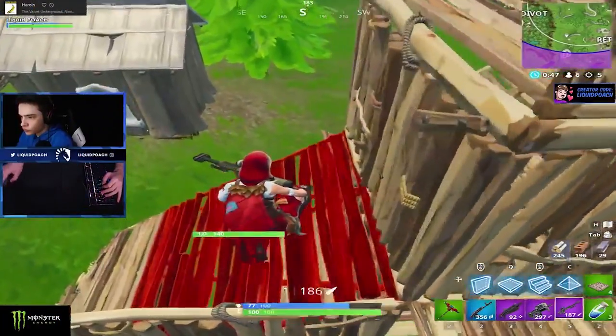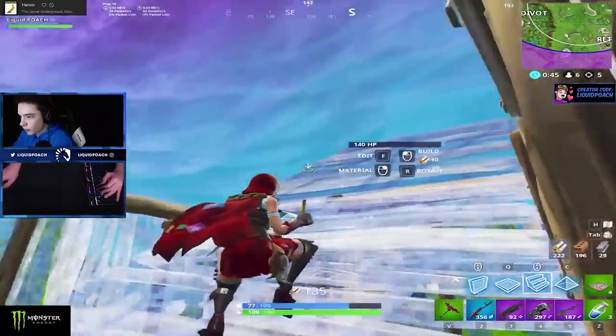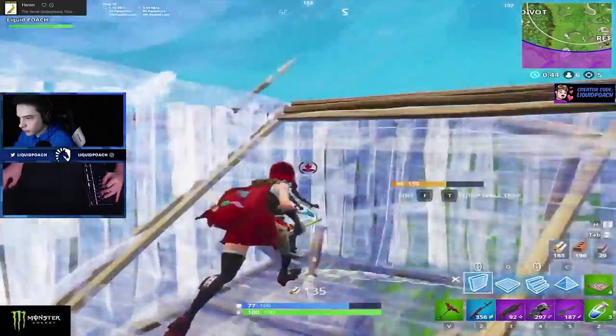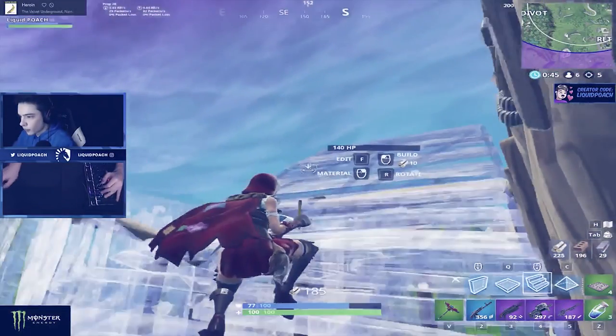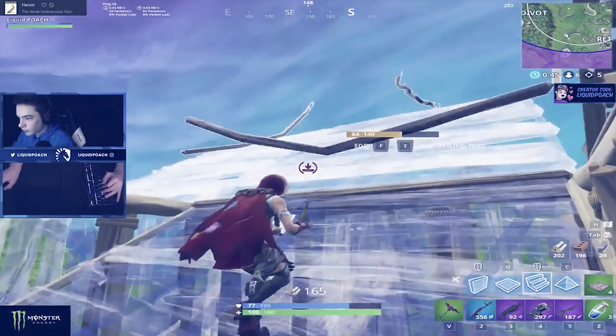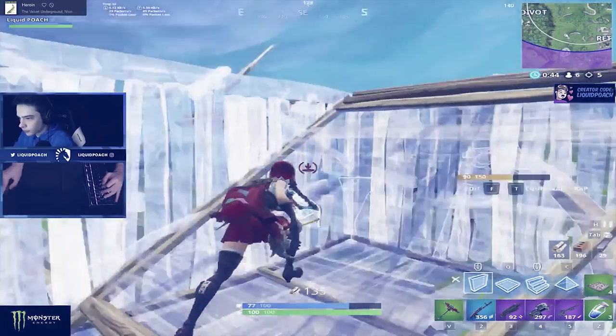Poach sees a freshly built wooden ramp and goes into instant high ground mode. I point this out in every single analysis video and I'm going to keep doing it: whenever you're ramp pushing, build a second ramp to the side. You cover so much ground, you deny your enemies from high ground, and it's just better in every single way.